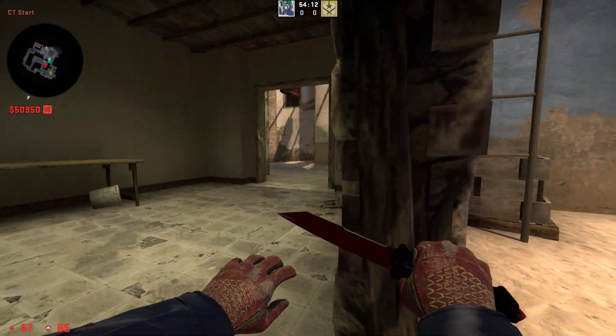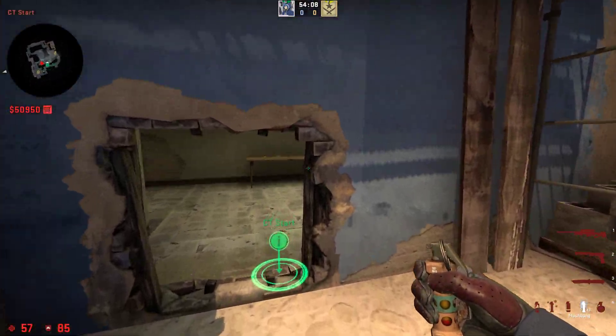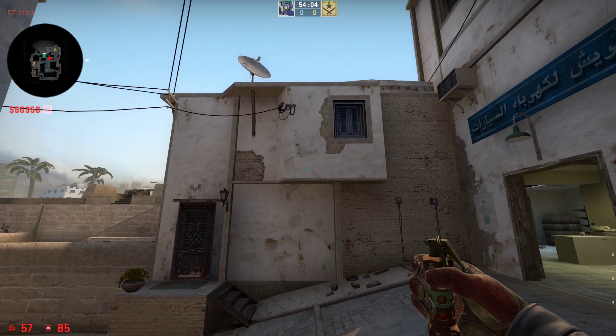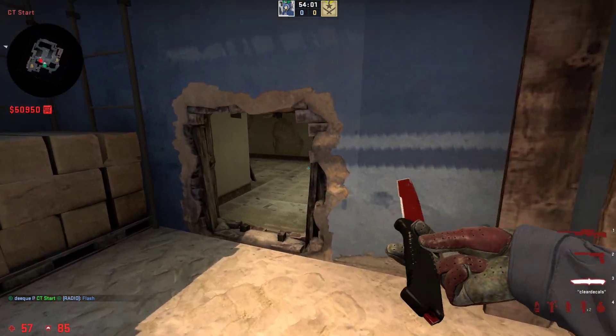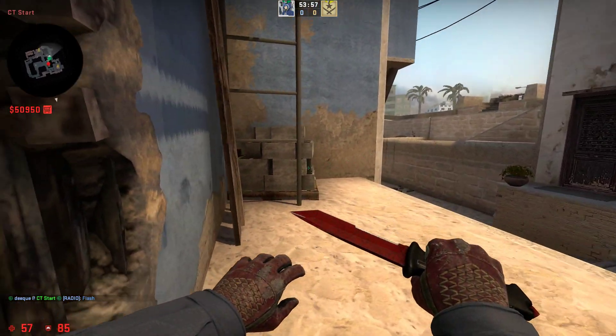If you ever want to pop flash yourself into this hole right here, the easiest way to do it is to just stand in front of the hole, aim at this wall right here, sneak forward and throw a flash. This flash will perfectly land into the hole and allow you to peek.